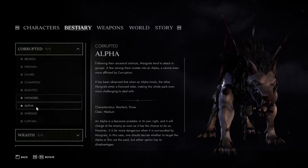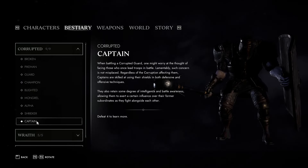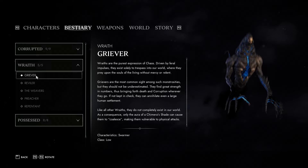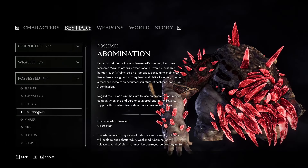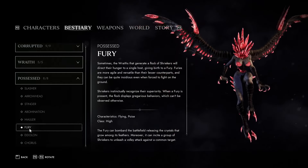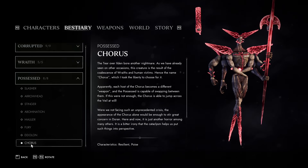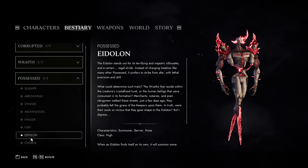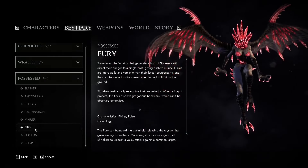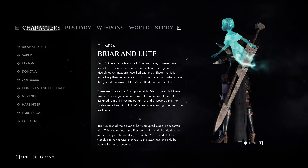The actual designs themselves range from okay to fairly interesting. Nothing groundbreaking here, unless you've never read Berserk or Claymore. Those crystal monsters in particular are great designs that really elevate the game and make you remember it better, as annoying as some of them are to fight. The whole red crystal look gave them a lot of flexibility to do weird stuff with the designs, which I very much approve of. Although more human characters like Lute, Briar, and Donovan are pretty boring looking. That said, I do love Briar's eyepatch.